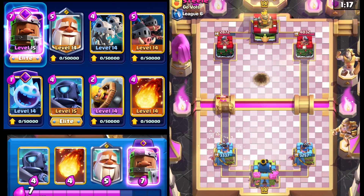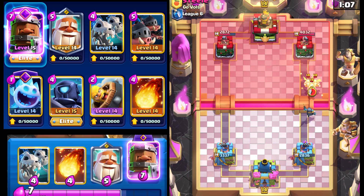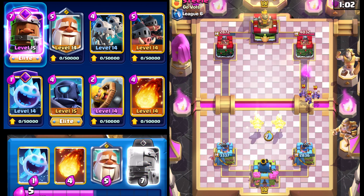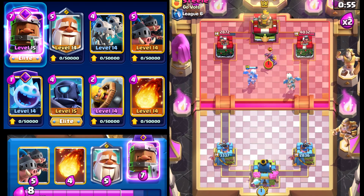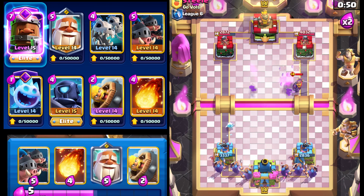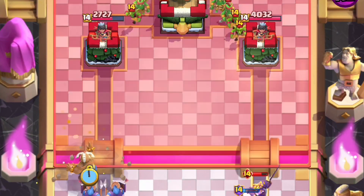We'll go barbarian barrel and that will clean up the musketeer for a plus-two elixir trade. We'll go with the mini pekka — a little bit slow so we won't prevent any damage, but it is what it is. Skeleton dragons right here and we should be okay. One should still go left to apply some pressure there. He's going to go with evil knight, so we'll go with our evil royal recruits and see what he's got.